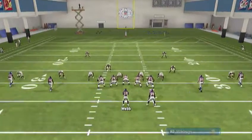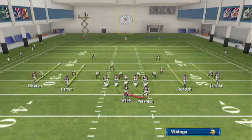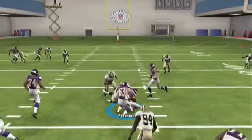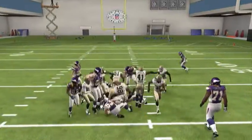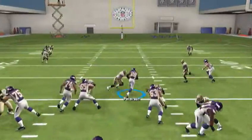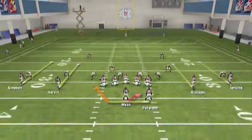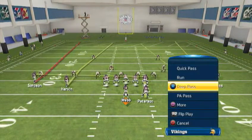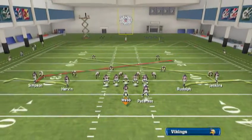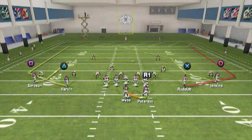So you guys get the main basics of this base play. You've got your quick pass. The draw is pretty much simple — running the ball is simple unless it's the read option, which does require some work. Look and see what you're going to do on the draw — the middle is open. AP just runs that over, gets about eight yards. And then your deep pass is just simple four verticals — nothing special there.